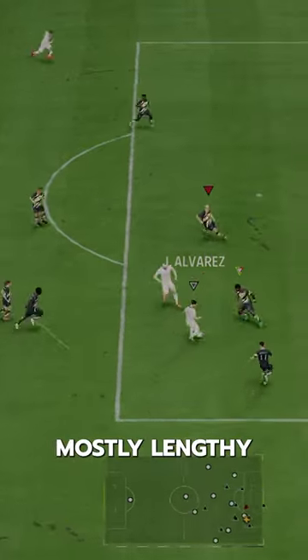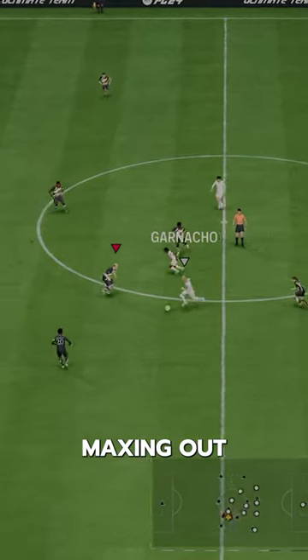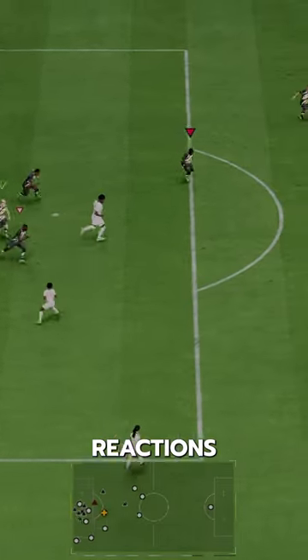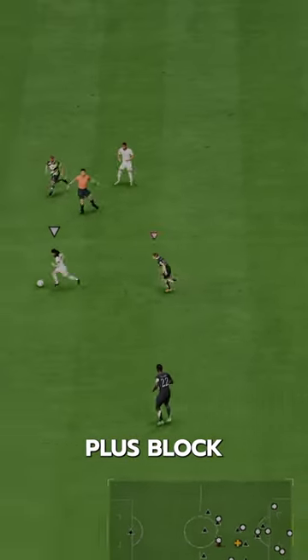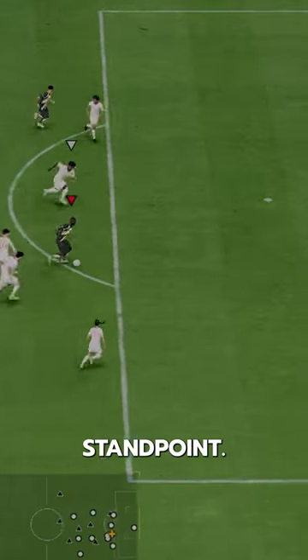Anchor Kim's style makes him mostly lengthy with extremely high pace, as well as almost maxing out all defensive and physicality stats. He's got amazing reactions and composure. He's got great play styles in Anticipate Plus, Jockey Plus, Block, Intercept, Slide Tackle, and Aerial from a defensive standpoint.